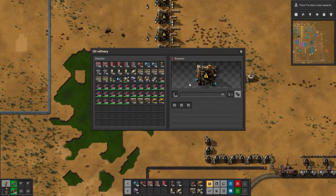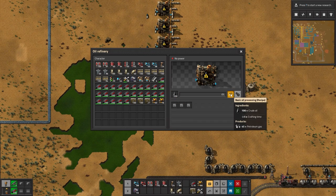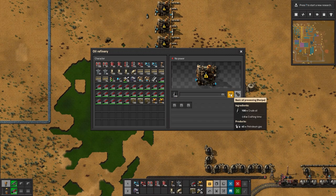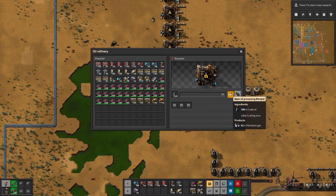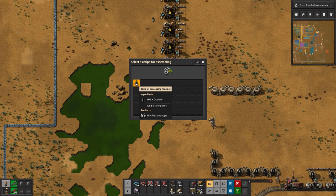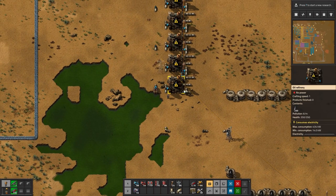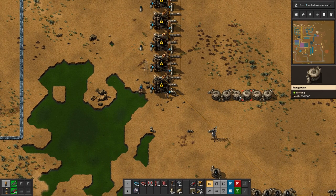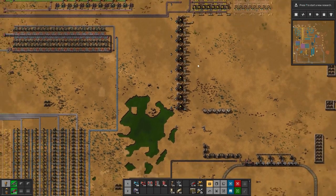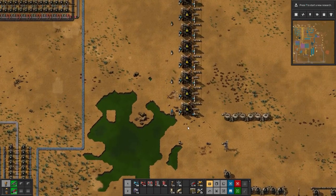This is an oil refinery — it collects the crude oil and turns it into petroleum gas. This is the only recipe you can get right now, just basic oil processing. Input over here, export at the bottom, and I have a few tanks here ready to go. At the top, that output is going into plastic production, but we'll get to that in a second.